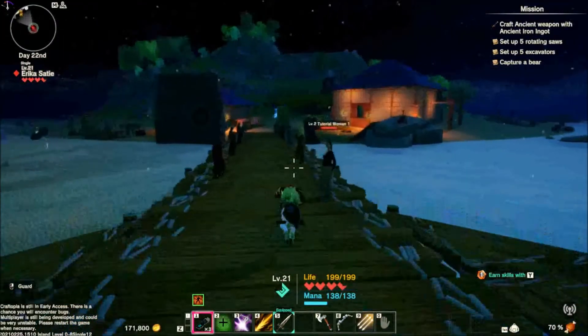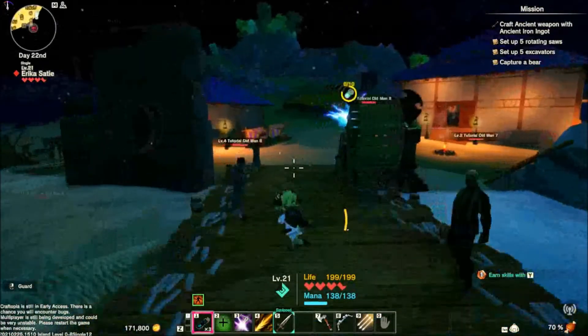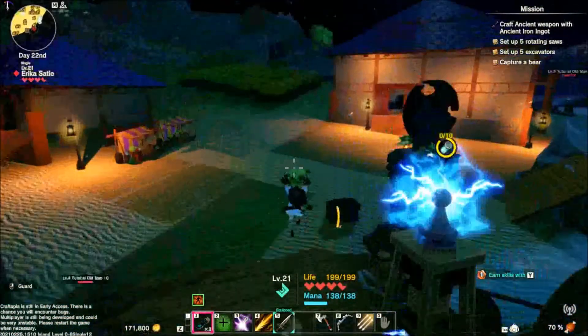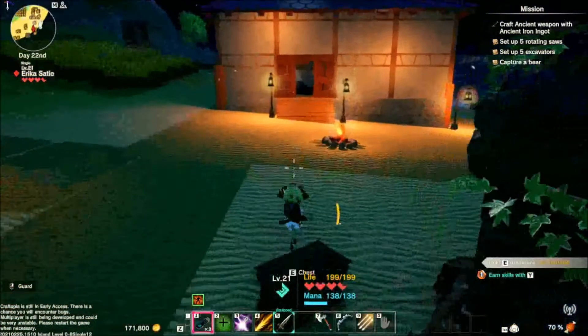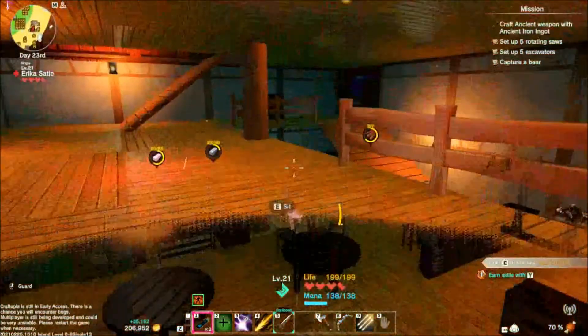Alright, continuing where we left off. I'm going to make an elemental resistance pendant so I can go into either the fire place or the snow place. I hope that I can do the snow.